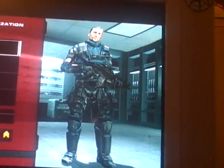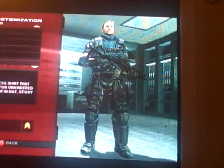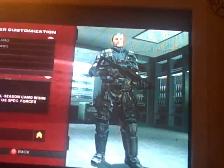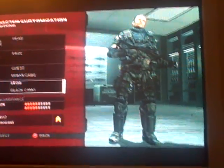For clothing: no head, nothing on your face. Chest is gonna be the tank top — you can make it any color. And your legs are gonna be the Assault Pants in Black Camo.